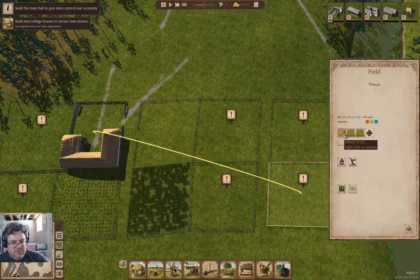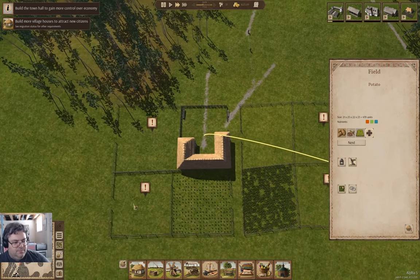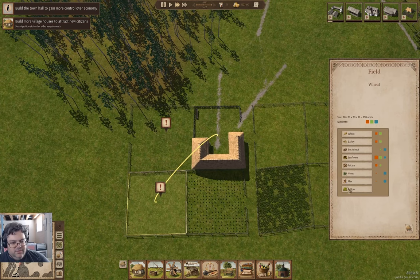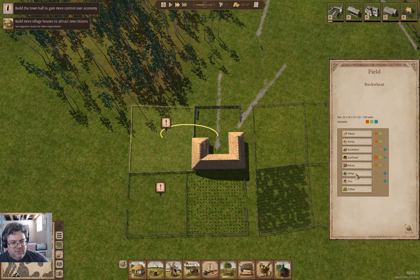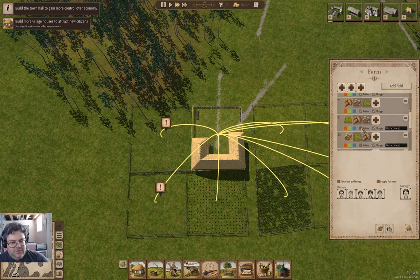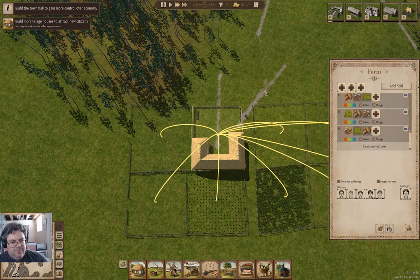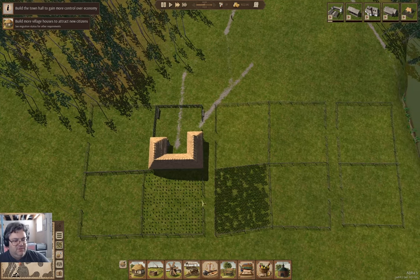And then we'll do that again: potato, buckwheat, fallow, fallow, potato, buckwheat. And this is going to be buckwheat, fallow, potato. Now we can go in here and activate all the fields. So that means next spring we should have six of these going.